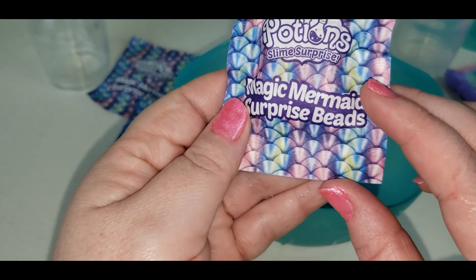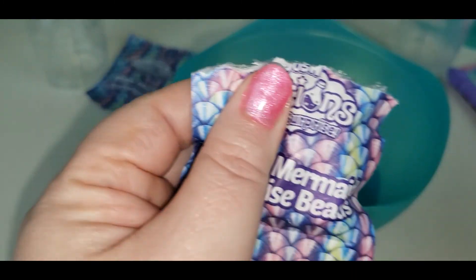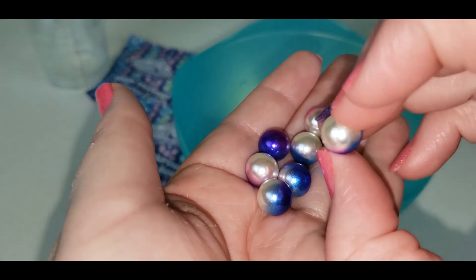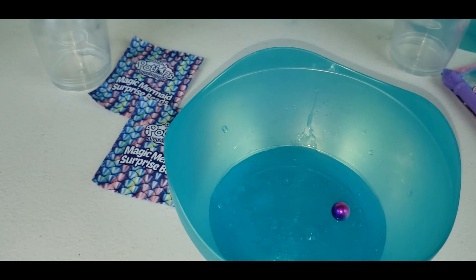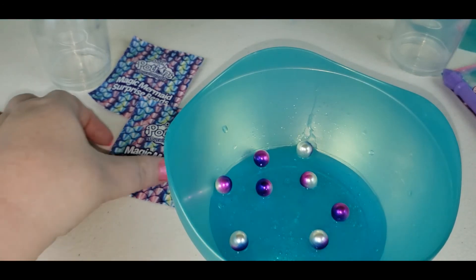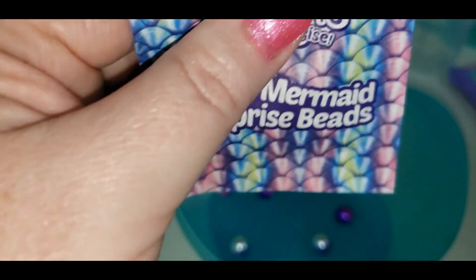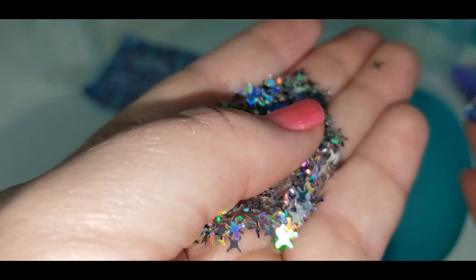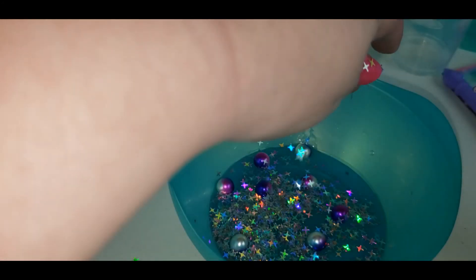First we are going to add magic mermaid surprise beads. Oh, they're so pretty — like little pearls in different colors. We got silver, pink, purple, and some blue. My favorite colors! So we'll drop those in and mix the potions. And now we have some more mermaid magic surprise beads. What's inside? Little stars — little holographic stars. Look how shiny! So we'll add those.